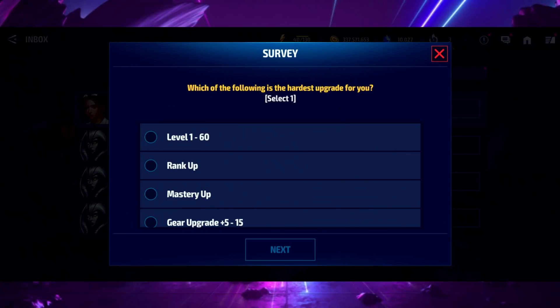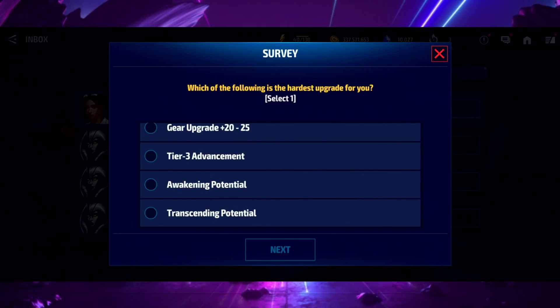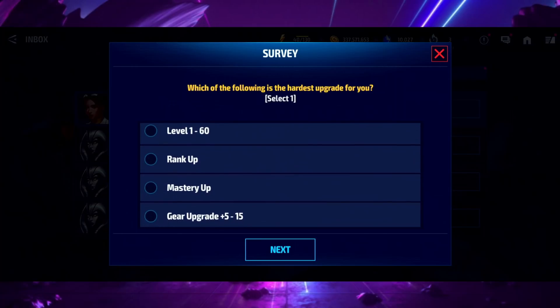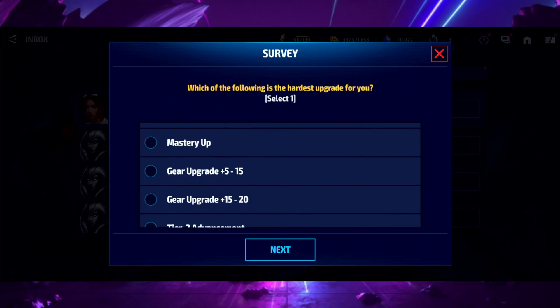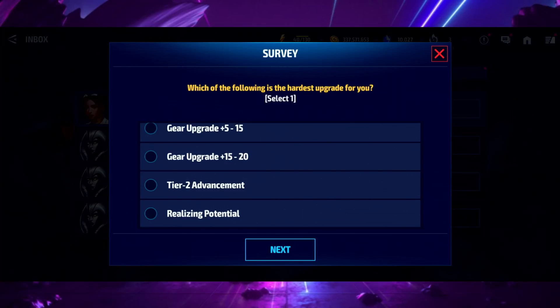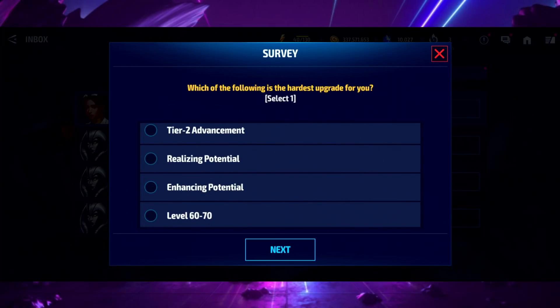Nothing is really that hard for me because I've spent money on the game, but I do have a free-to-play account so I'm going to answer for that. The hardest thing I've noticed on my free-to-play account is keeping up with the amount of characters I need to awaken and transcend. Level 1 to 60 is easy enough, ranking up costs half the bios it used to, mastery is very easy, gear 5 to 15 very easy, 15 to 20 also very easy, tier 2 advancement they give you enough tickets.